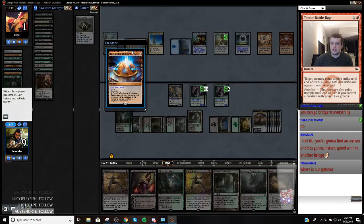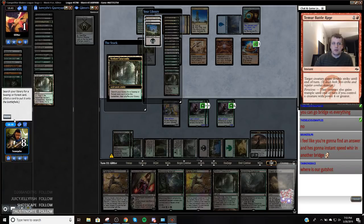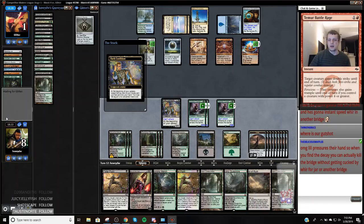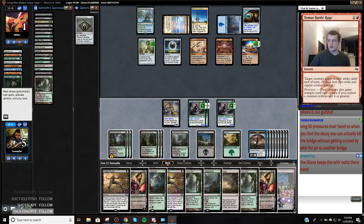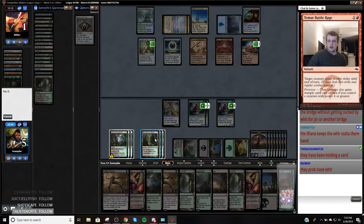Engineer exposes for three. Okay, you got it. Alright, I'm going to fetch. I guess fetching is probably not good because it takes away life. Yeah, we have five — we have four outs basically. Wait, so you find a Decay, you actually kill the Bridge. No, they're just going to play off the top, Lawrence — it doesn't matter. I had them at zero cards when I could have played Liliana. They'll just play off the top. If my opponent hits a relevant card they'll just play it. Liliana's sorcery speed discard doesn't matter.